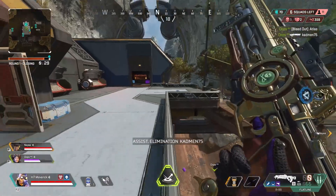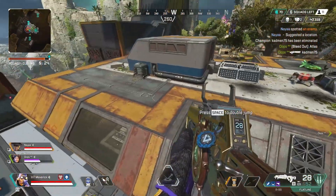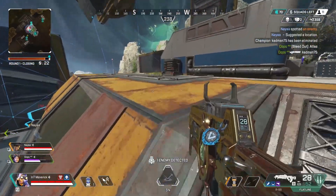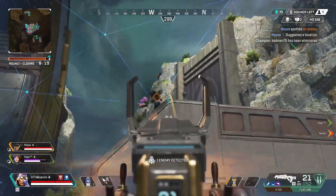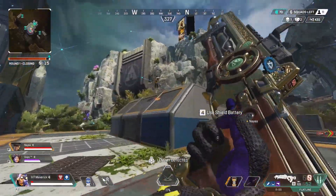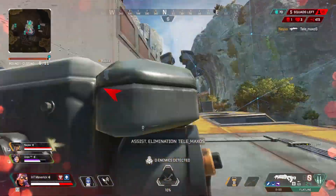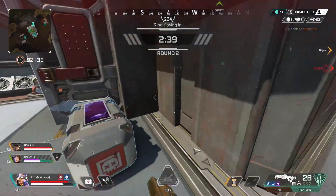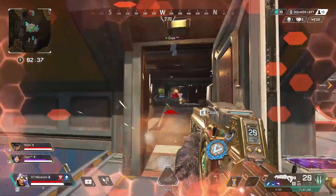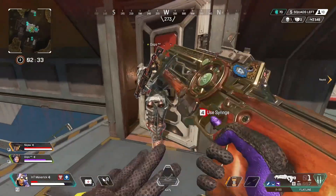You can also spend more time in the storm with gold armor. The number of times I've actually dropped red evo to pick up gold armor when I'm chasing through the storm or trying to escape it — because with the doubled syringes and shield cells you can stay alive for longer in the storm. Sometimes it's wise to drop the red evo and pick up the gold if you know you're going to get caught out by the circle.